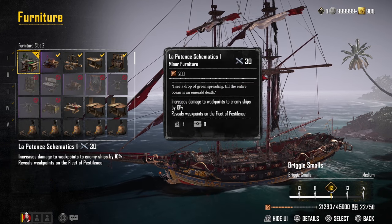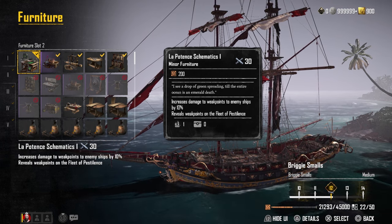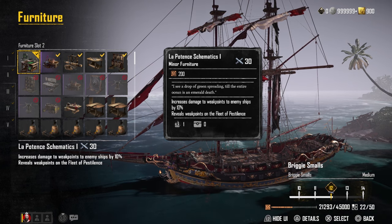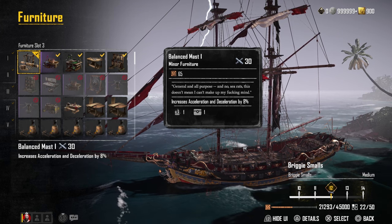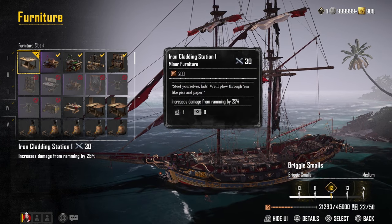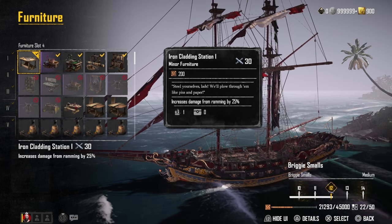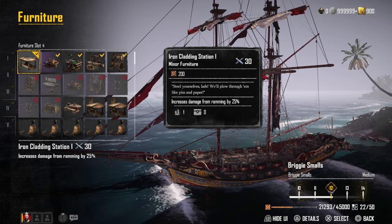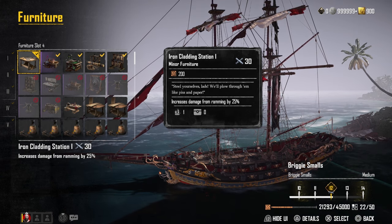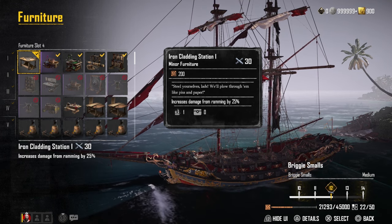We did add the La Potence schematics, the new furniture piece in the smugglers pass. If you go down the quartermaster track, you need this to see the weak points on the fleet of pestilence ships, but it also gives you a 10% bonus to weak point damage in general, which is excellent. For the rest of the furniture, we're using the Balance Mask for increased maneuverability — 8% increased acceleration and deceleration, which is really solid. One big change is adding the Iron Cladding Station, giving a 25% bonus to ramming damage. Ramming has become a bigger focus since the Brig has that bonus perk and adds a flooding effect. Leaning into it as an opener against higher level ships has been pretty busted — I recommend it if you're ramming more often than not.